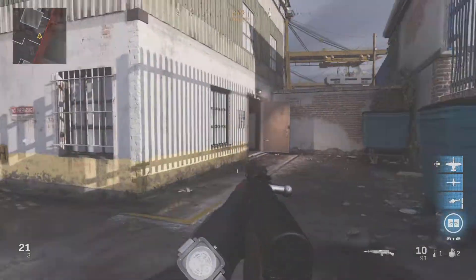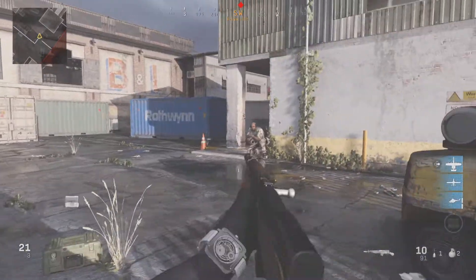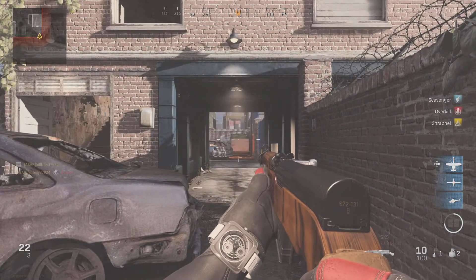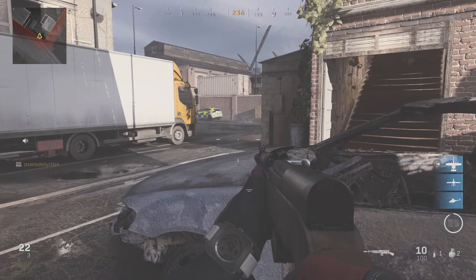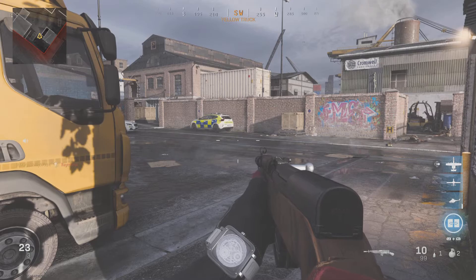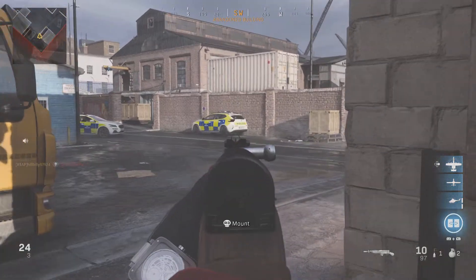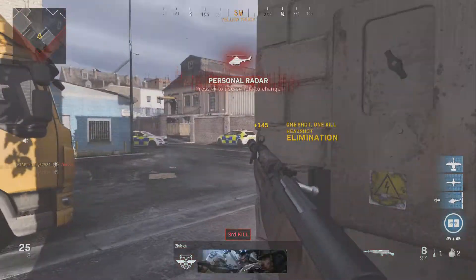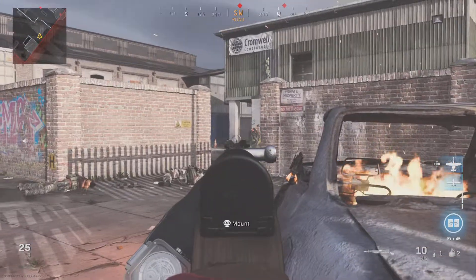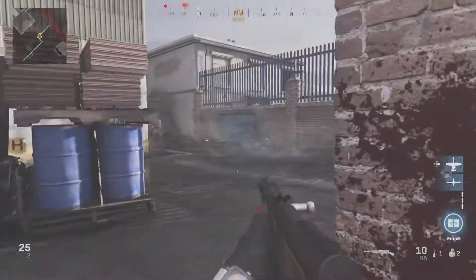With stopping power it becomes a one-shot kill. Think of it as a much faster-firing Odin with the mobility of an SMG. The Odin is the slowest assault rifle in the game and has up to 100 meters of range, but it doesn't have a two-shot kill potential — it does around 50-something damage but no one-shot headshot zone. This gun is like the Odin but ten times better in every way.